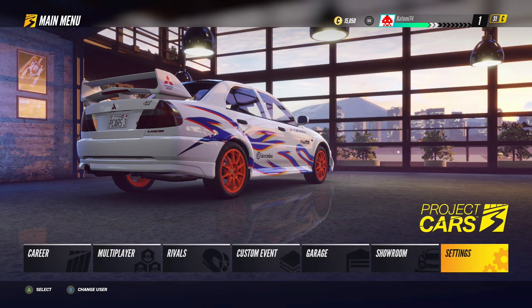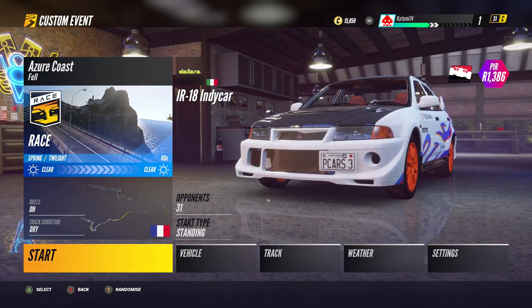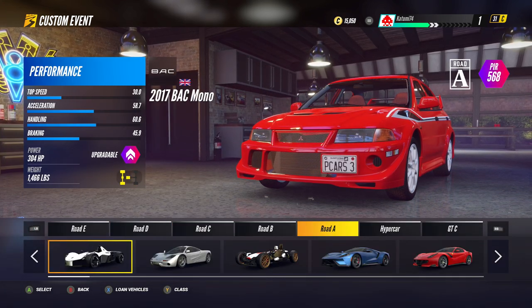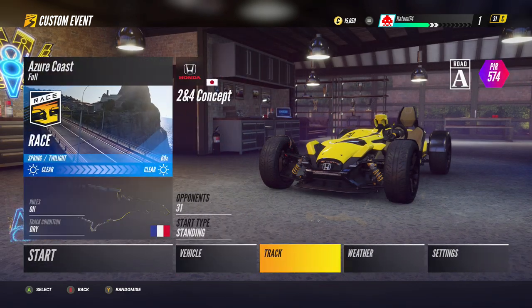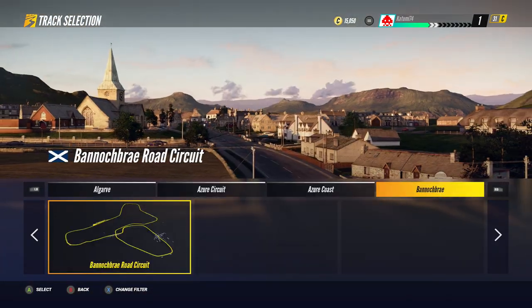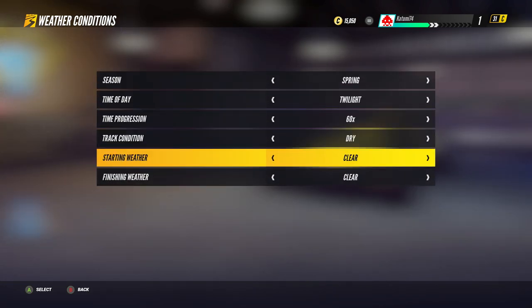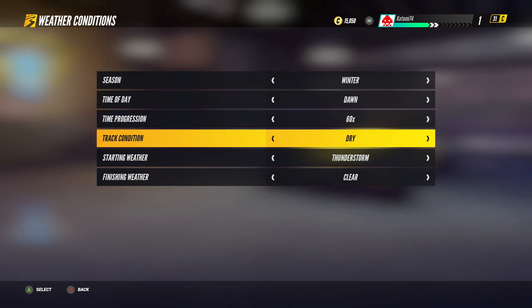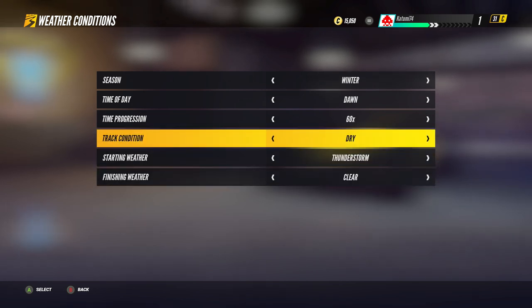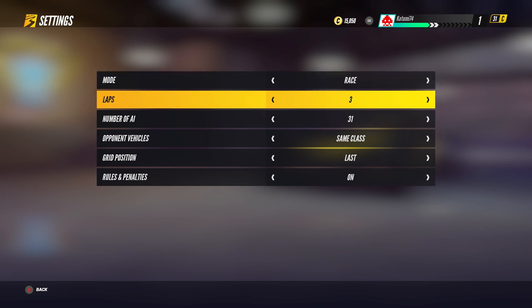Right, that's the settings sorted. I'll have a little go on the controller and put myself in a custom event - just a race. Let's choose a vehicle. I'll go for this one, I kind of like yellow cars. What track do we want? I'll go with Catalunya. Weather - starting weather really terrible, finishing weather we'll have it getting nicer as we drive along. We'll go at dawn in winter. Track starting conditions: dry with a thunderstorm - yeah that's good.